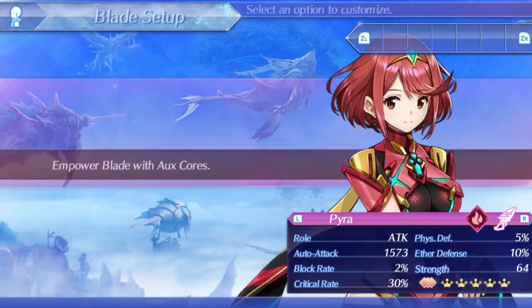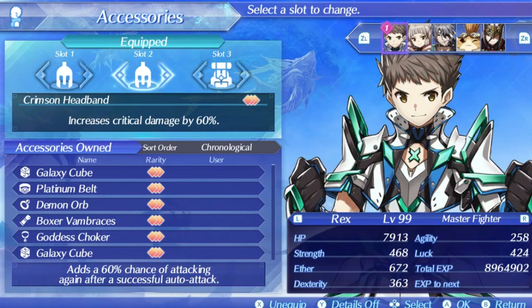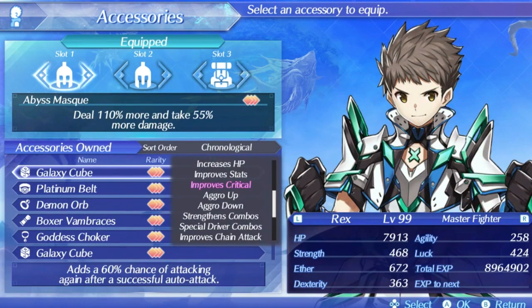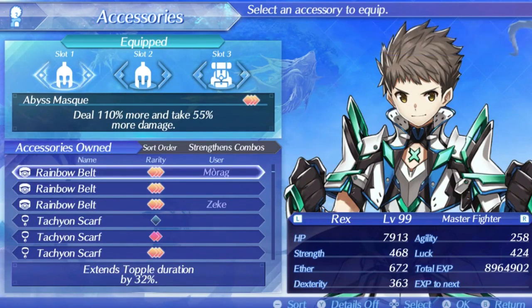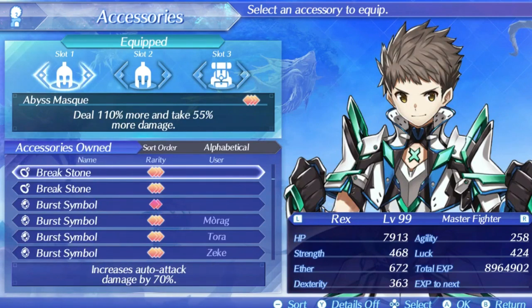For accessories, I would recommend running at least a Loincloth to give her a nice boost to damage. Abyss Mask is another option that gives an even larger increase to damage, but you need a team setup that can prevent you from taking damage. Crimson Headband can be nice to make your critical damage reach crazy levels if you actually manage to get critical hits — it will have some diminishing returns because her crit rate isn't that high and she already has critical damage, but it is still a nice option. If you want to go all-in on fusion combos and support, then Reindow Belt to increase topple duration could be a good option, and Avant-Garde Metal is always nice to keep yourself healthy every time you get a critical hit.